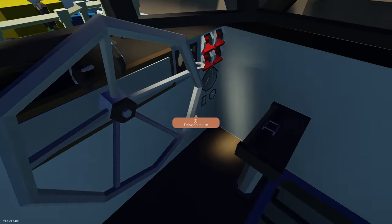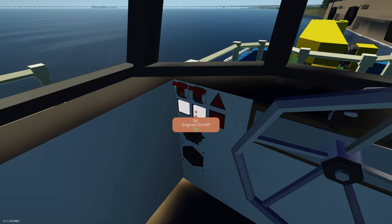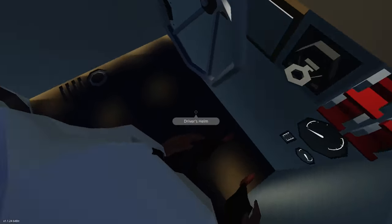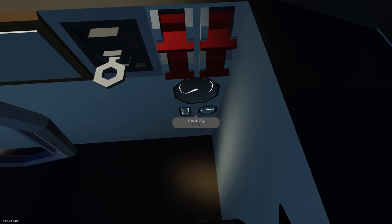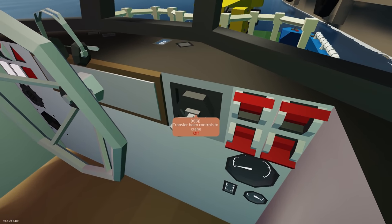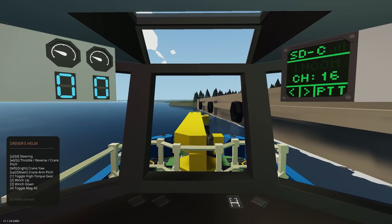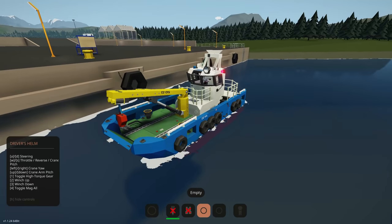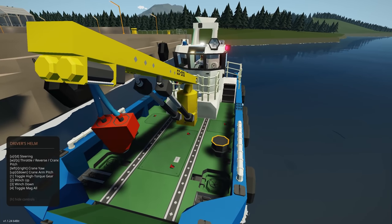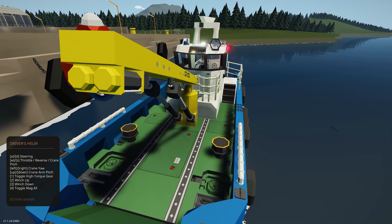Now we're in the bridge. We've got a little seat chair and controls for electric systems, fuel pumps, engines, beacon, and flares. Displays show estimated range, fuel level, electricity. Lighting controls include spotlight, tow light, nav lights, and bridge lights. And then we can transfer helm controls to the crane. So we can control the crane - up and down for one arm piece, and then another piece up and down, plus left and right rotation. This thing rotates quite quickly.